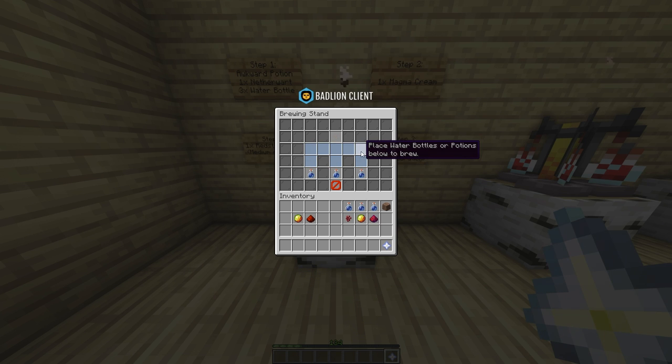Place one magma cream in the upper slot. This will make your fire resistance one potion, but it will be only effective for a few minutes.